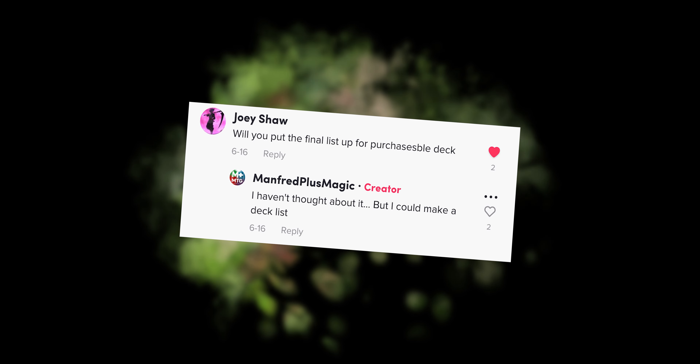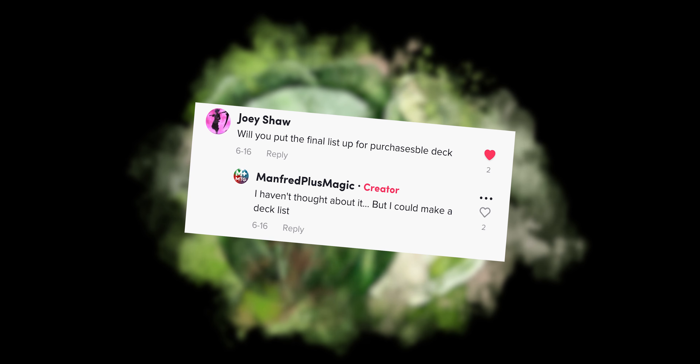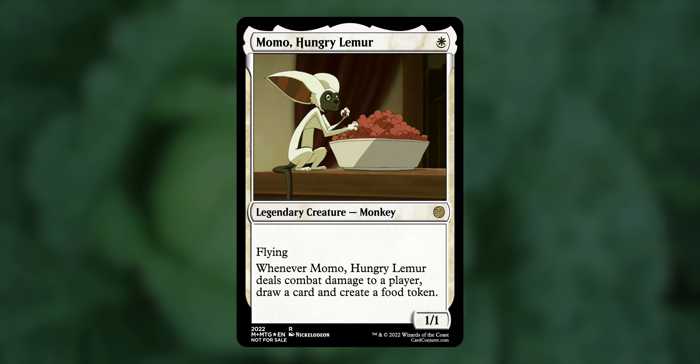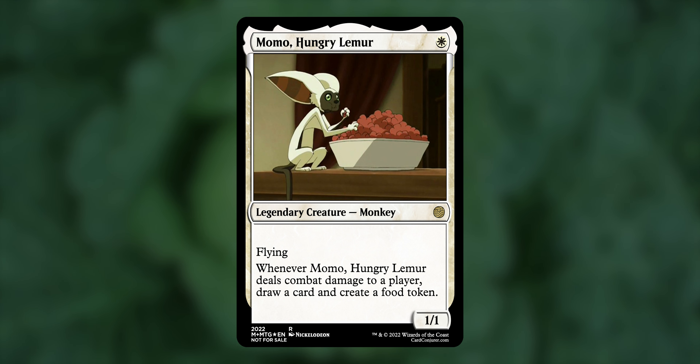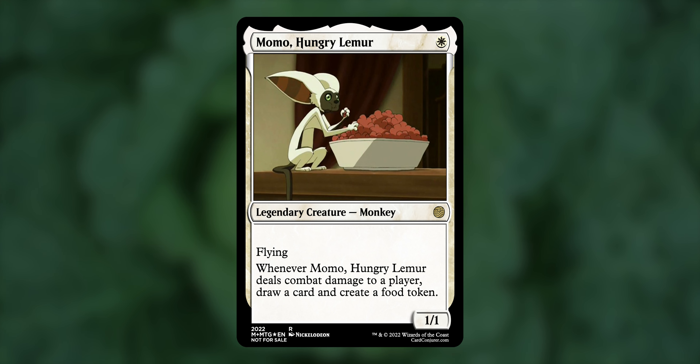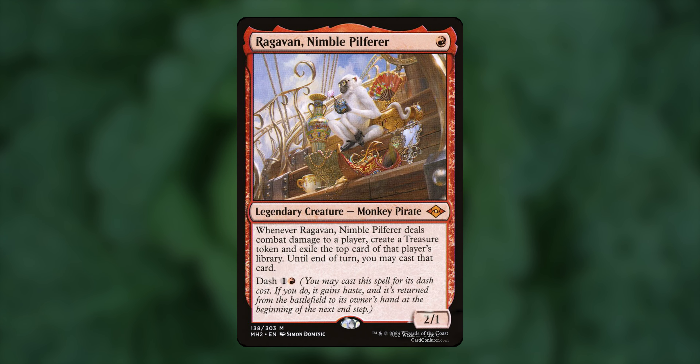Joey on TikTok saw the Momo bit on my TikTok page and asked for a purchasable deck. Well, Joey, here it is. The purpose of this deck is not to be a Voltron deck, but to make copious amounts of treasures, clues, and foods. There are multiple ways to use them, so the more the better. Momo is a 1/1 for one white mana that has flying, and when it deals combat damage to a player, draw a card and create a food token. This is all due to Momo's curiosity and always finding information and food that others might not see. Think of this as a white Ragavan, a small creature with very large potential.